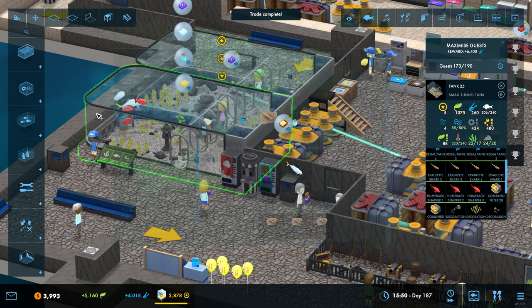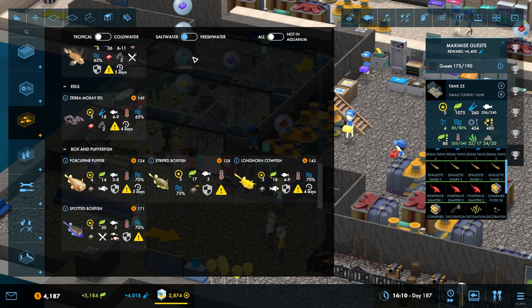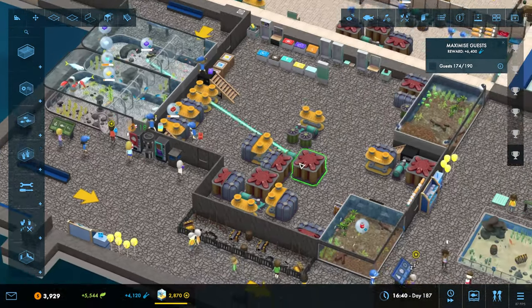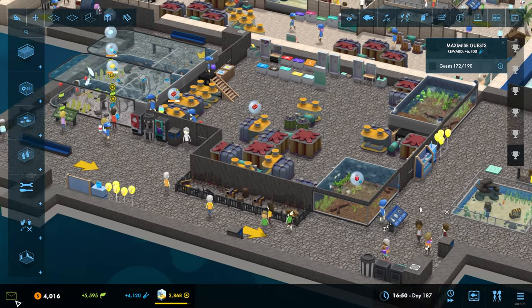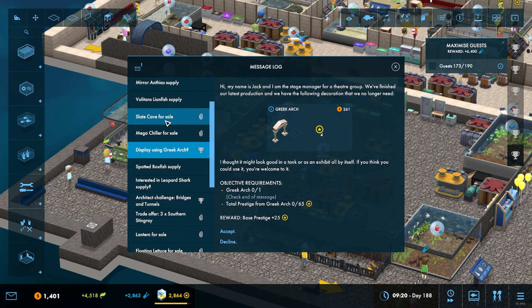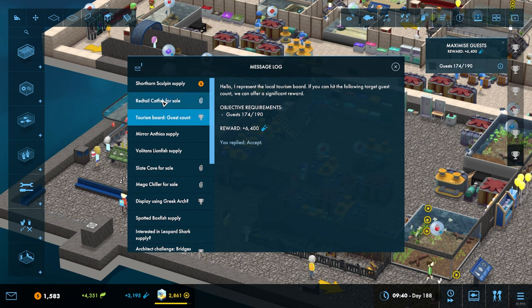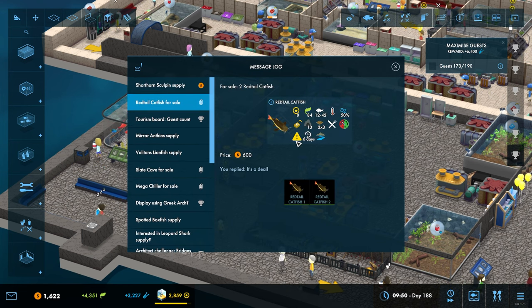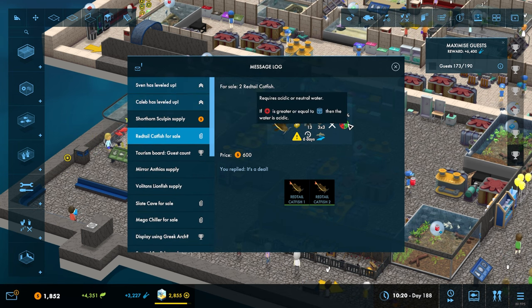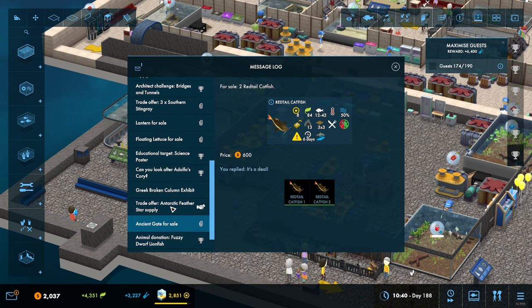There we go, so he will go in there. I will put another horse eye jack in there like so, and he will grow up to full size fairly soon. So now in here we've got three stingrays. We need to double check what else we've got - we've got the two catfish. They will eat animals up to size 16, they are quite big, and they require acidic or neutral water. They are freshwater fish. What about these stingrays?